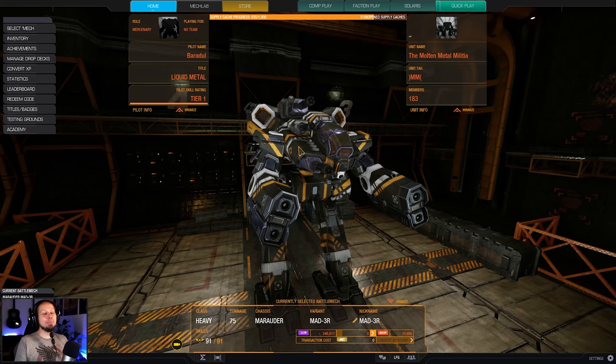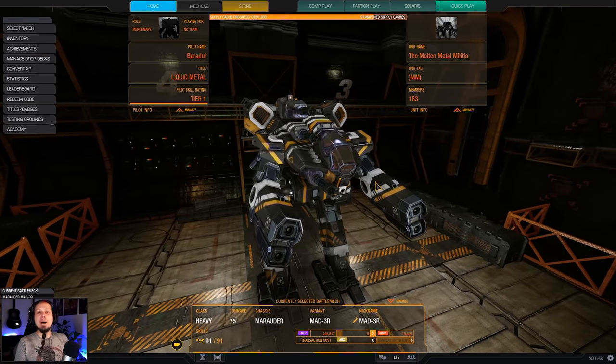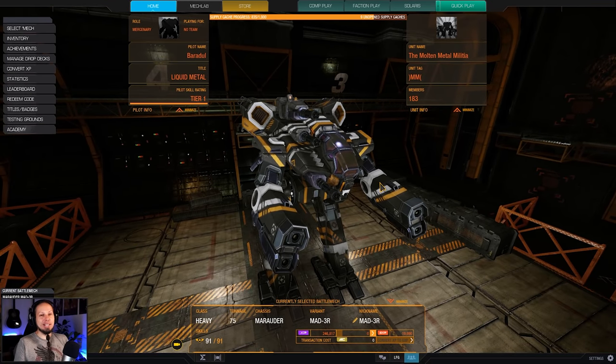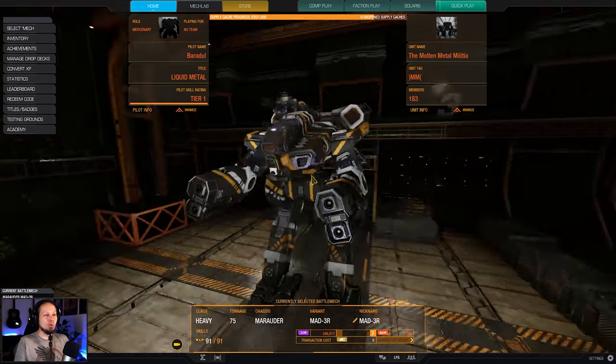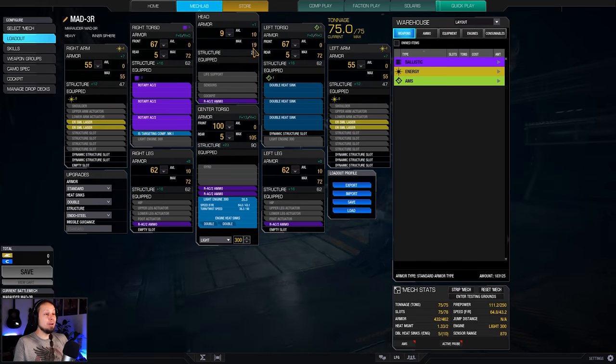Hello McWarriors, how's it going and welcome to your daily dose of McWarrior Online. It is time to go for some more build requests. Somebody was asking for a Marauder that runs three rotary autocannons as well as small lasers, and that's exactly what we're going to be doing today. I'm always saying yes to Marauders because they are so cool — I love them, they are one of my favorite mechs and they bring some good firepower to the table.